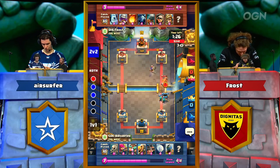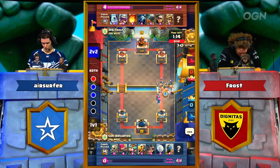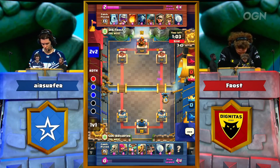The luxury of the Fireball being out of cycle allowed Air Surfer to get that Rascals plate in one lane, now supporting his Mortar. So Mortar, Royal Hogs — and most likely that last card is a Rocket. This is a very, very strong deck from Air Surfer. A precarious situation for Frost, who needs to win two. With a minute left, not looking good — he's down three Elixir as the Mortar comes down for Air Surfer.